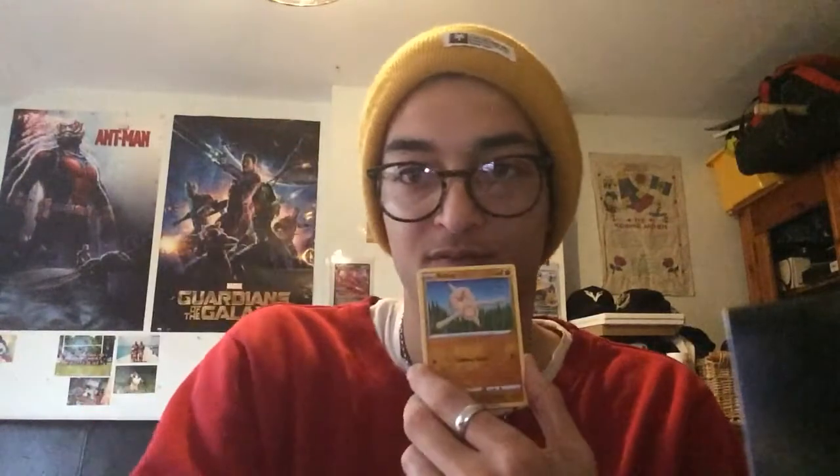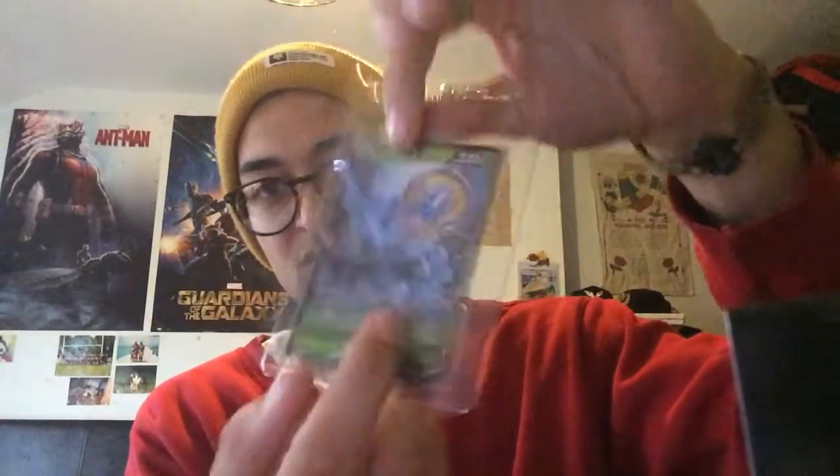Psychic Energy, Eldegoss, Energy Search, Quick Ball, Sobble, Blipbug, Baltoy, Wooloo, Joltik - reverse holo Yamper. And Delmise V! We got ourselves another holo card - that is number 7. This is another clone, so I will send this to get graded I believe. Check the centering - a little bit off from bottom to top, but all round a good card. May well come back at a 9, which we'd settle for.